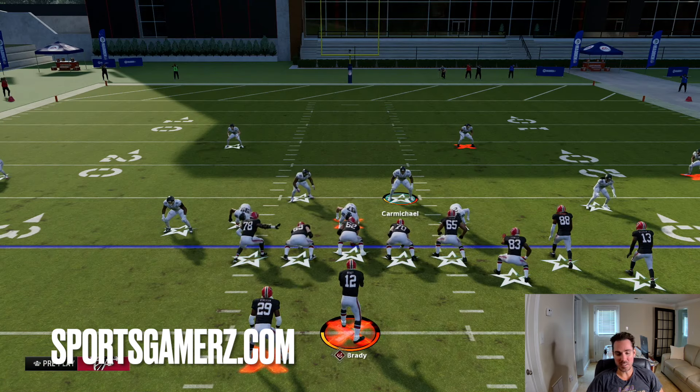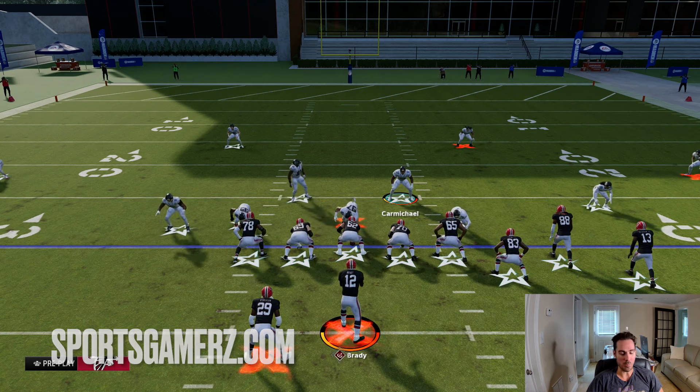Obviously, there are going to be times where you want to maybe block the tight end, or maybe you want the running back on the right of the screen. If this happens, what do we do?